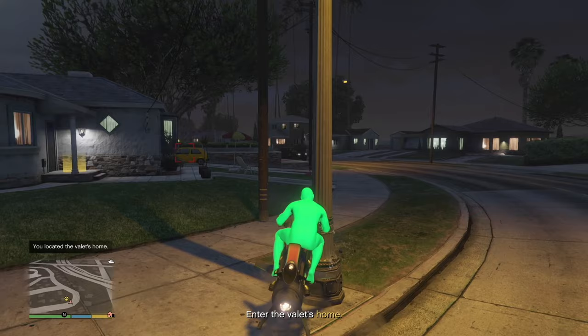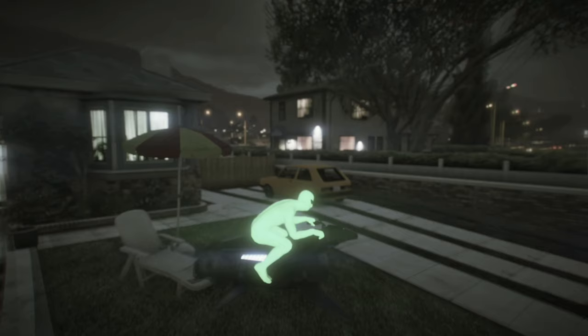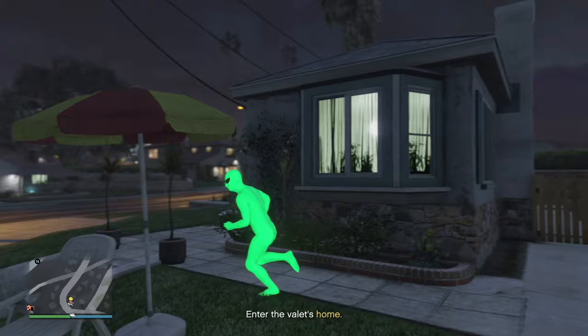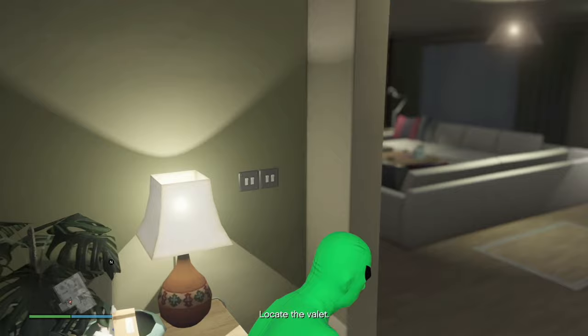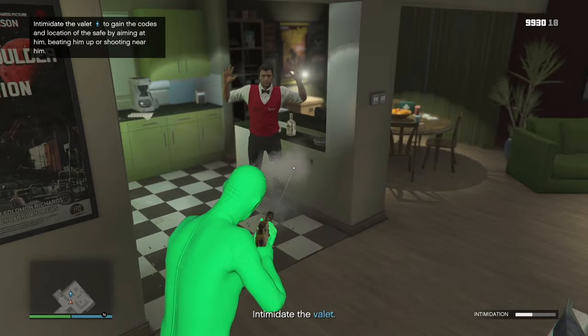I'm going to cut to it so you don't have to waste time seeing me flying around for five minutes. We found the valet's home — on the map it's right here; it could change for you but that's where it is for me. It has a little yellow car that the MK2 picks up on. When I enter the valet's home I'll have a weapon ready — we're going to barge through that door. Now we're going to locate the valet and intimidate him.